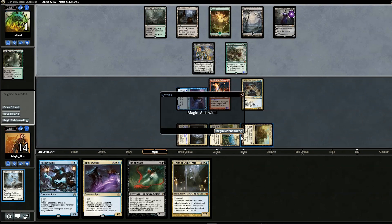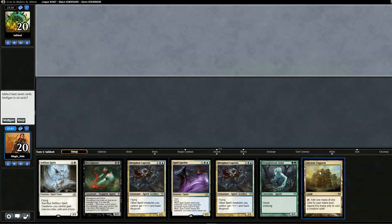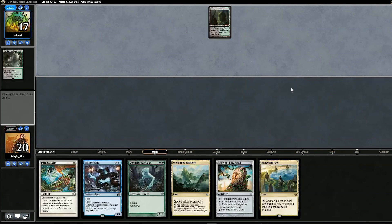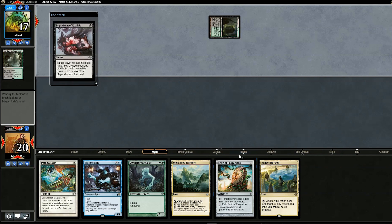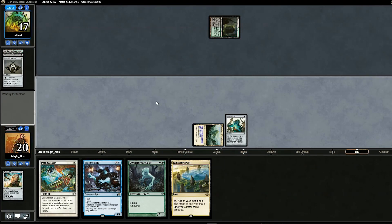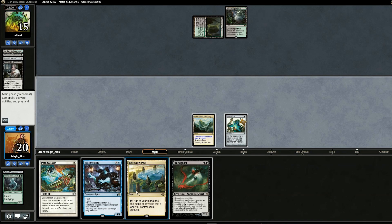On to game two — we get rid of two Geist of Saint Traft and three Islands since we're on the draw, and put in three Relics of Progenitus, one Pithing Needle, and one Path to Exile. Opening hand has one land — mulligan. This hand is better, we'll keep. Vial on top — we'll likely see Inquisition or Thoughtseize. Our Relic is on top rather than in hand, which is lucky. Thoughtseize takes Strangleroot Geist.